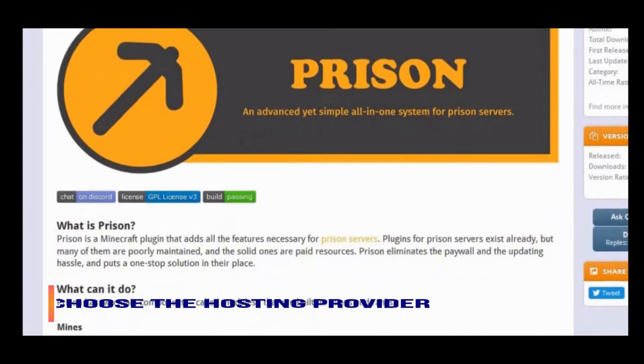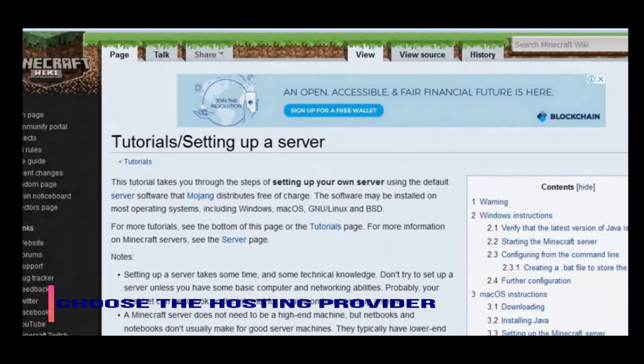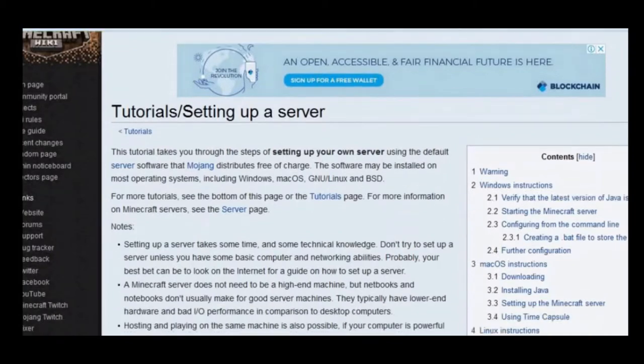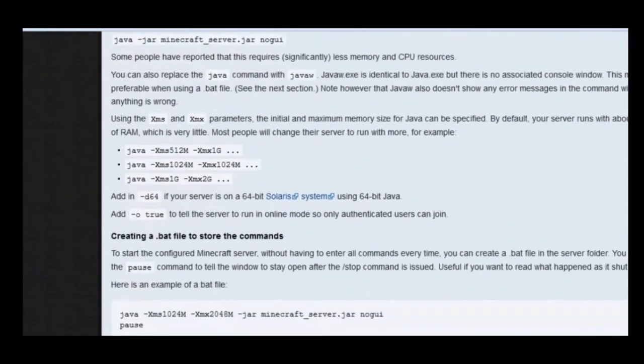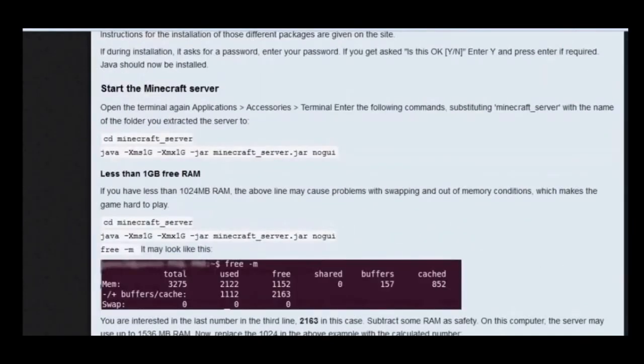The next step is to choose a hosting provider. You can set up a server on your own computer, but this is not ideal if you want to have a public server online 24/7. In addition, hosting a server requires a fair amount of technical knowledge, so it is much easier to go with a hosting provider.